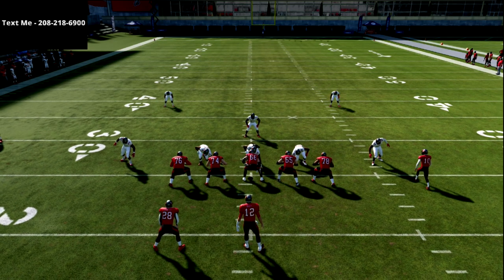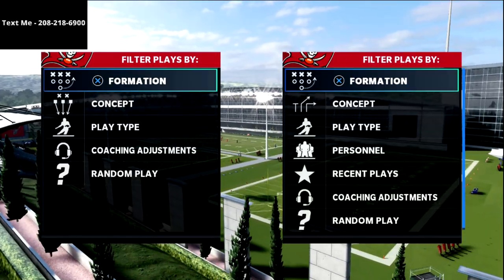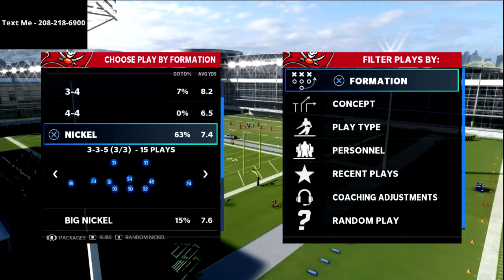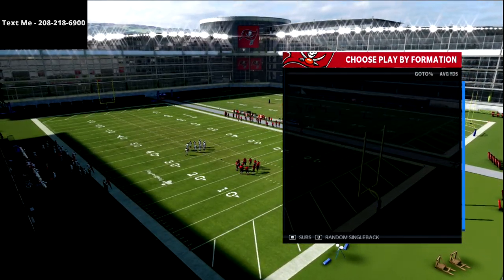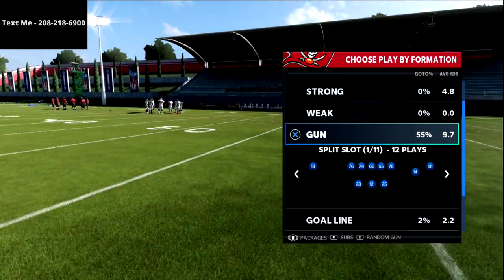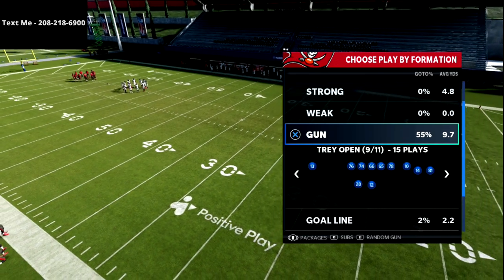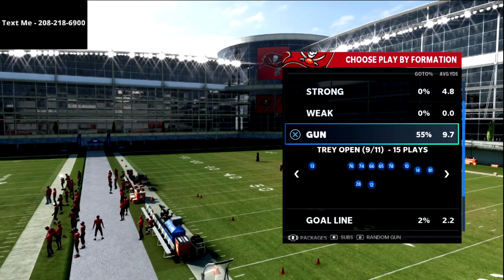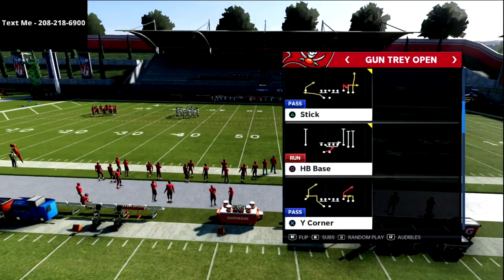In this video we're sharing my favorite way to beat the blitz from the Gun Tray Open. Tray Open is a very fun offense — it's good against man, zone, and especially match coverage because of the spacing. We've been doing a series on this mini scheme, which I think is out of the Vikings playbook. You can also get it in the Browns and the Broncos.